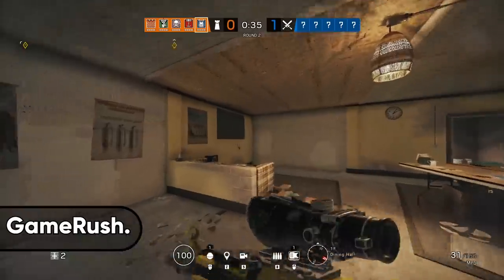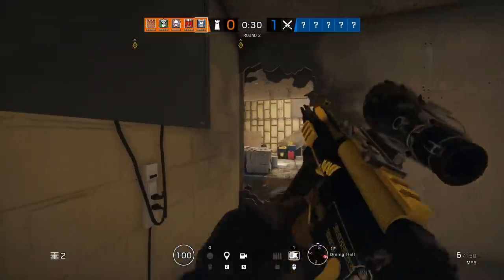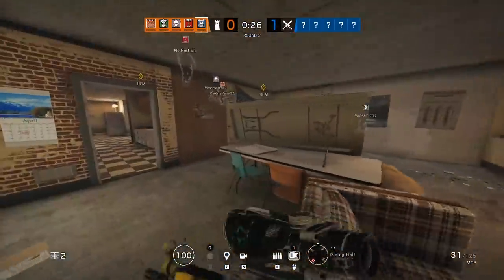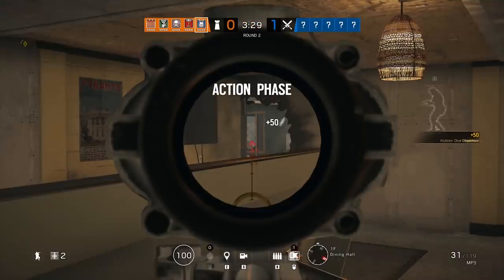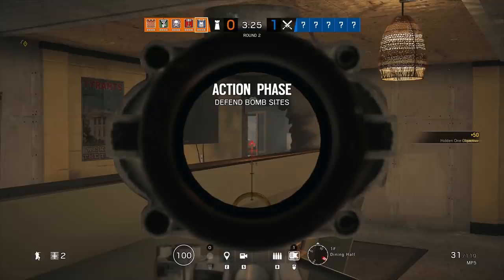Now if you guys like that one, you're going to love this one. This one is going to be even more well hidden. We want someone to think that we suck by obviously opening up this window in small dorms, because if you or I saw that we'd probably think this dude does not know how to be sneaky at all, and we'd go peek it for the easy pick, right?